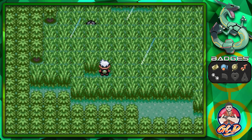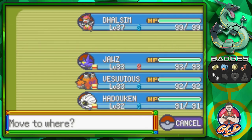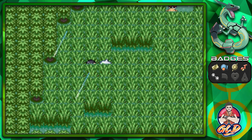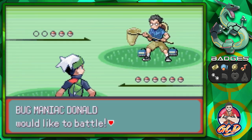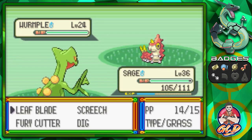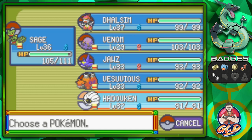Now here we are in Route 119, and it is raining. This is the best spot for Water-type Pokemon — any Fire-type Pokemon will just suffer here. Let's go ahead and take on this individual. Taking on Bug Maniac Donald coming with his Wurmple — Leaf Blade. He's coming out with a Beautifly so let's go with Hadouken.